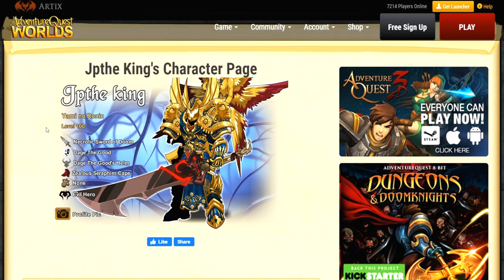Alright JP, let's see what you got going on on that character page. Level 100, Yami no Ronin, Necrotic Sword of Doom, Daige the Good, Daige the Good's Helm, Zealous Seraphim Cape, and an Evil Hero. I'm actually currently working on getting this Zealous Seraphim Cape for a set I'm putting together. The Daige the Good armor — I'm really jealous I never got this. I don't see a lot of people with it, so it's really cool to see you with this.